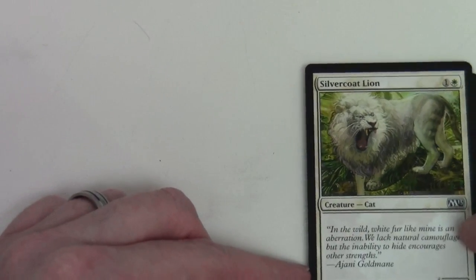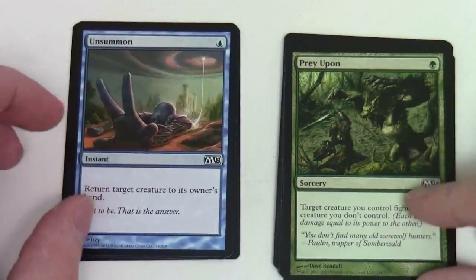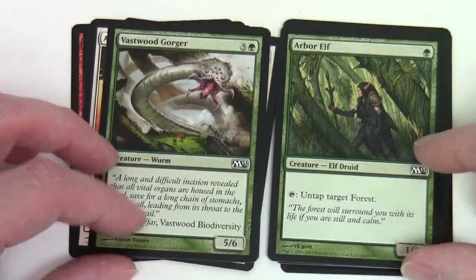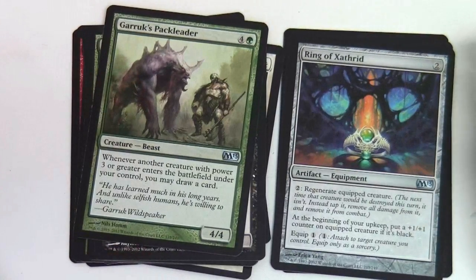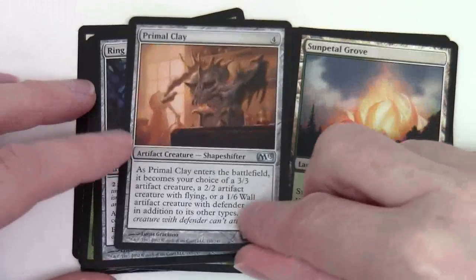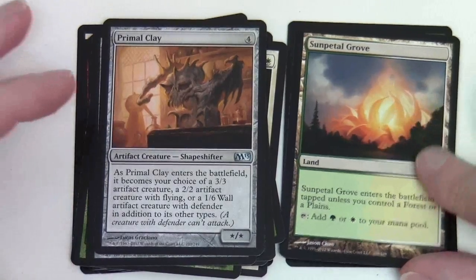So let's have a look in our M13 booster — not to say you won't get some good pulls in here. Silvercoat Lion, Mogg Flunkies, Unsummon, Prey Upon, Divine Favor, Ajani's Sunstriker, Vastwood Gorger, Arbor Elf, Reckless Brute, Giant Scorpion, Garruk's Packleader. Moving to uncommons: Ring of Xathrid, Primal Clay. And we have a Sunpetal Grove — a nice green-white dual land that enters the battlefield tapped unless you control a forest or a plains. And we get a forest. Nice dual land in our first booster.